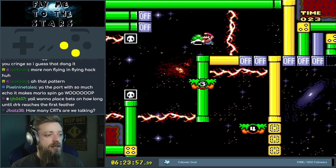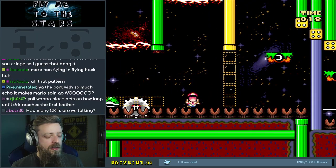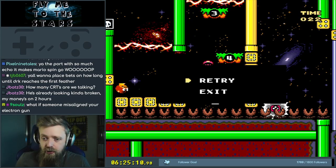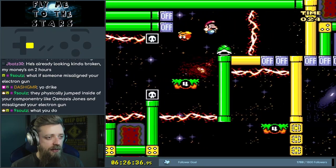Don't spin there. Hit that thing. Go down. Throw up. There's a saw down there. Most of this is just learning the time and execution. I'm trying to throw the Goomba up and have him bounce off me, but you can just throw it at the switches, then just hold down to auto kick the shell when you land and go in the pipe. So we're not carrying the shell. I don't know if I'm supposed to... it says auto kick the shell.